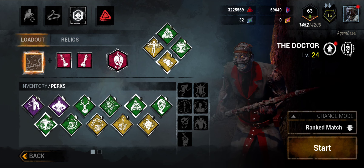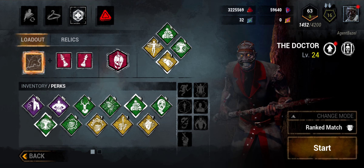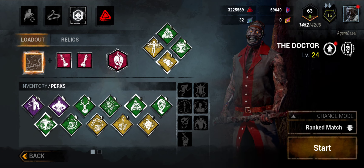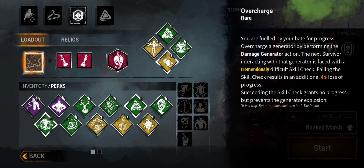We also have Monitor and Abuse — I love perks that increase my field of vision. Field of view is increased by five degrees when I'm not in a chase, and it also increases my terror radius in a chase, which buffs my special attacks. We have Lethal Pursuer so that as soon as the match starts I can see exactly where the survivors are. And we have Spies from the Shadows — when a survivor runs past crows and I'm close enough, those crows give off a noise notification so I can see exactly where they are.